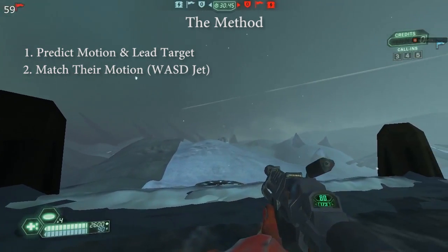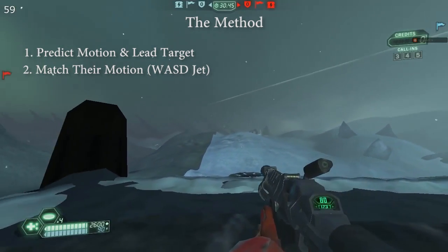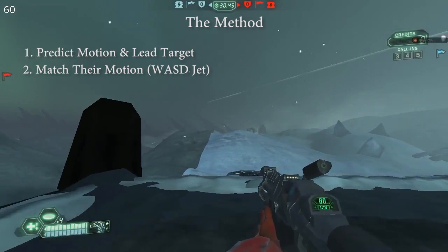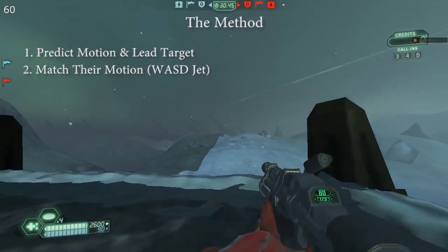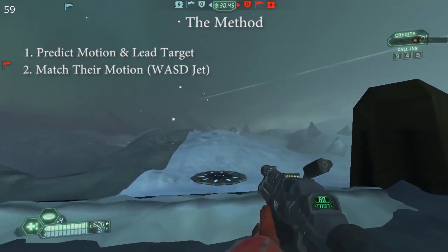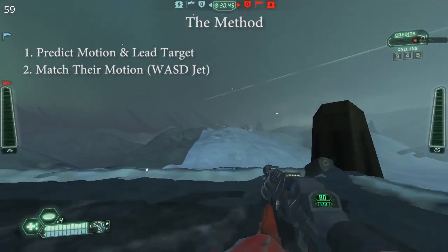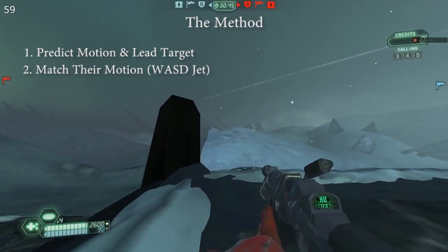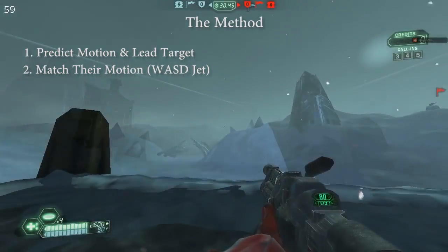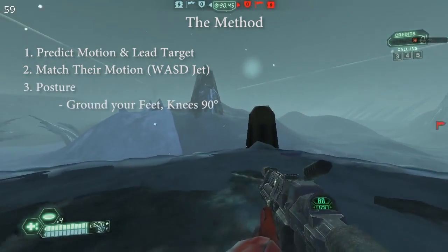For example, if a target is arcing from left to right, instead of having to match their up-and-down motion with your mouse, you could jet up and match their fall, so you can focus your accuracy on left to right. You won't always be able to match it perfectly, but even jetting a little to the left if someone's going left can make a big difference.